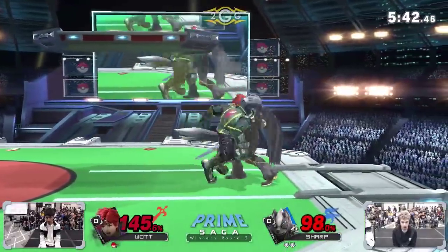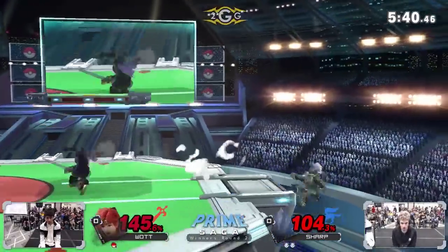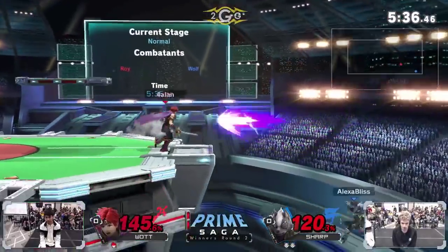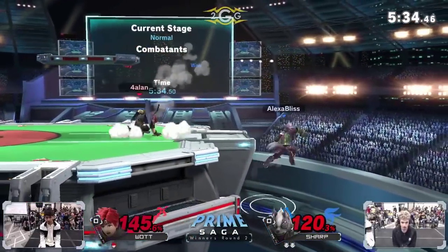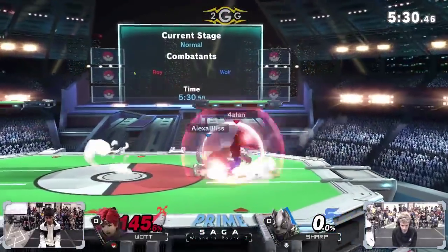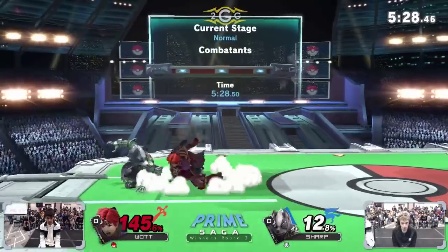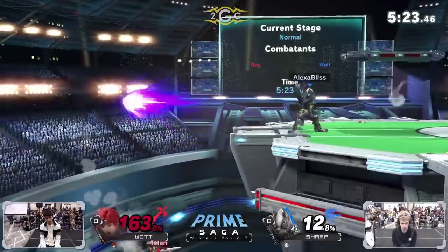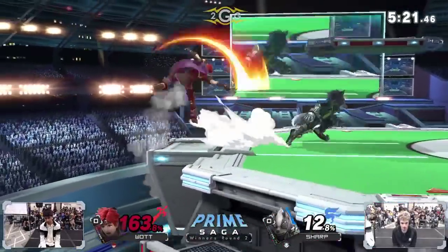That drop zone Nair just covers so much area. Most Fire Emblem characters want to position themselves lower and come up with their recoveries. Watt almost gets nailed by that but stays on stage. Good call out on the Flash — it's easy to edge guard Wolf on paper until you have to respect the Wolf Flash. Sharp had it scouted out and just threw an up tilt out to cover it.